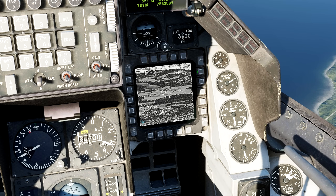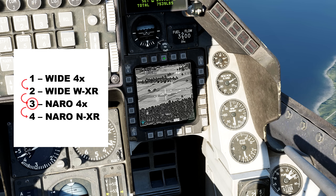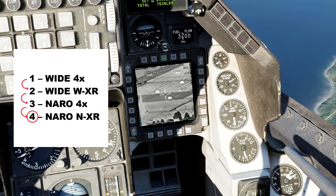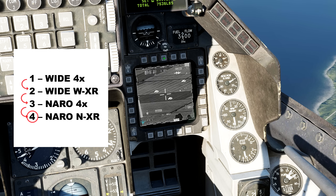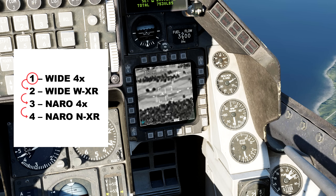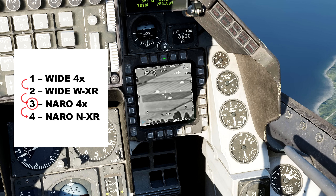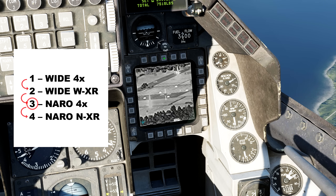Now let's use white-hot mode. We can access it using the side OSB button or by pressing TMS left. Similar to TV mode, here we can press the top middle button to access all white-hot views. Modes 1 and 3 have 4X zoom, while modes 2 and 4 have high-definition XR processing.